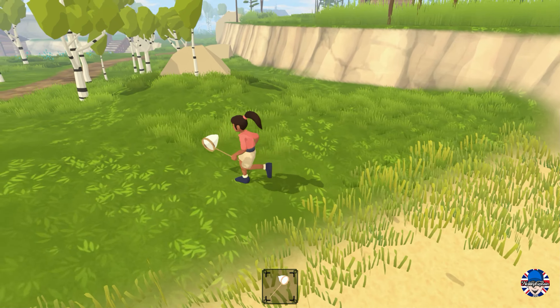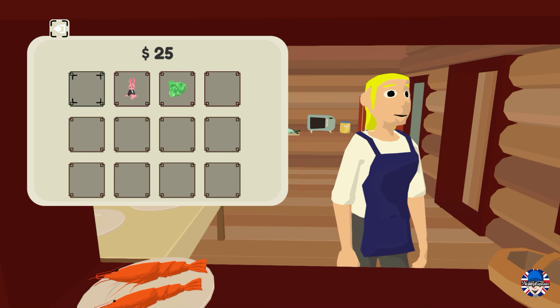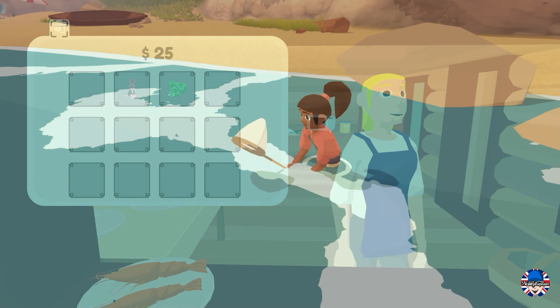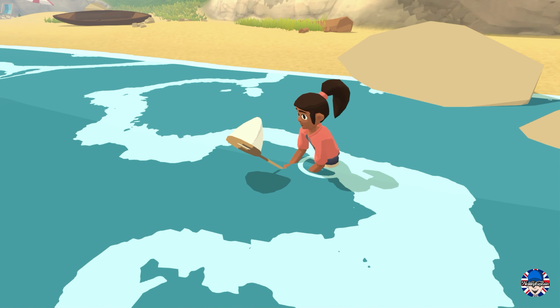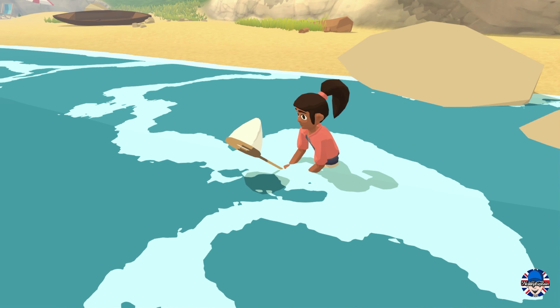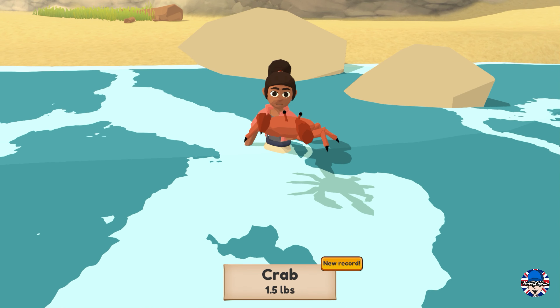Once you've caught some fish you can go up to a little restaurant area at the top of the cliff and sell your fish and edible items to the person behind the counter, who gives you money. I headed back down to the beach by the rock pool area and I caught a crab! That was a personal best, and I quite enjoyed spending my time crabbing down here with the little net.